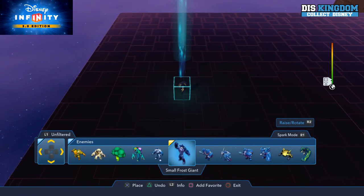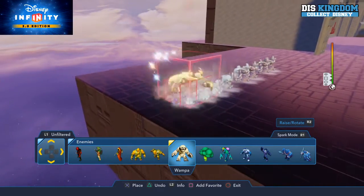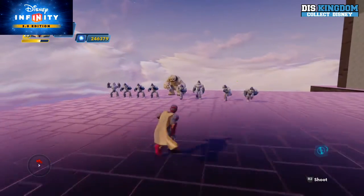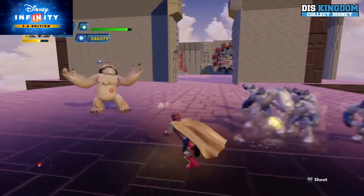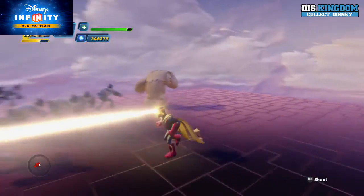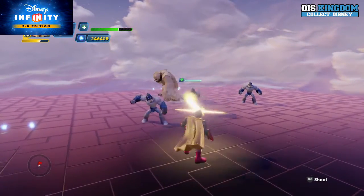I'm going to put down some enemies — let's put some frost giants down for him, give him a bit of a challenge. We're going to put down a Whomper as well, just to keep it fresh. You can see that you can shoot from afar with little blasts, and you can charge it up quite nicely. That is a very, very powerful move — it took care of these guys very well.